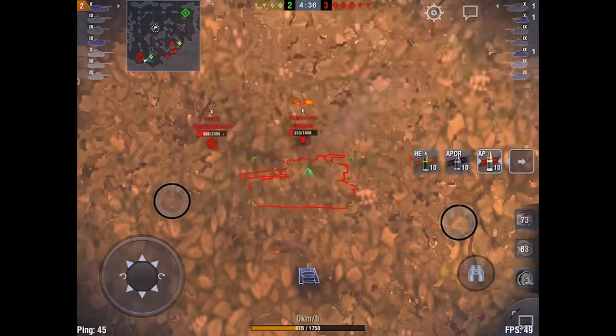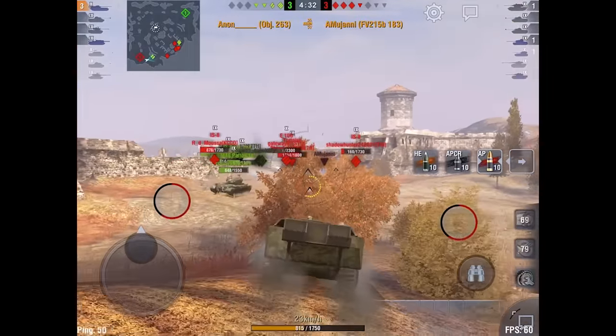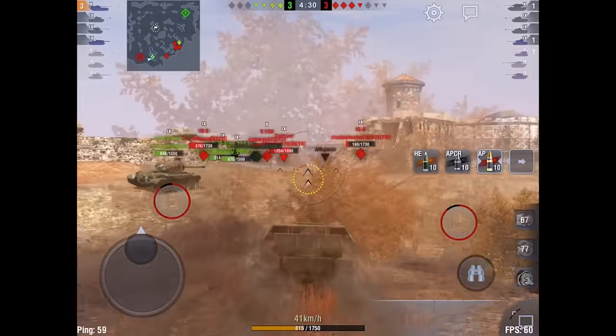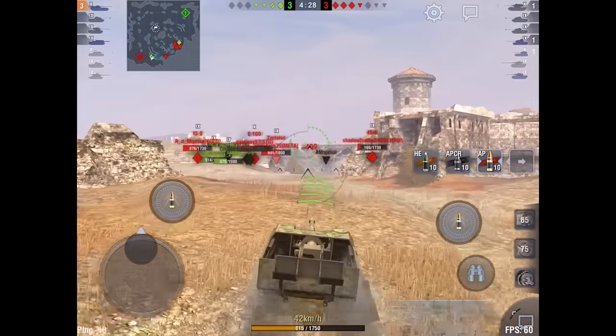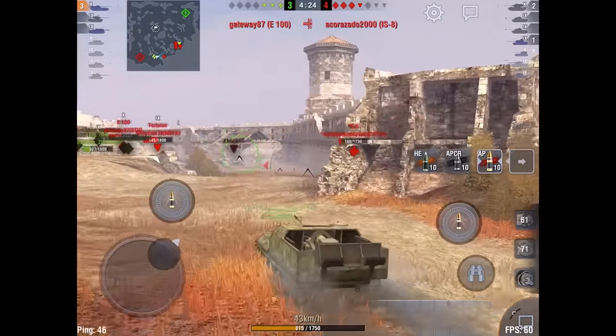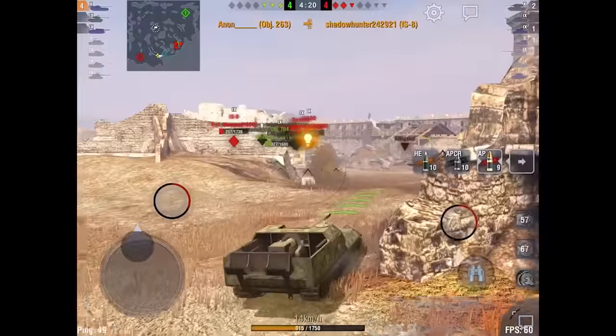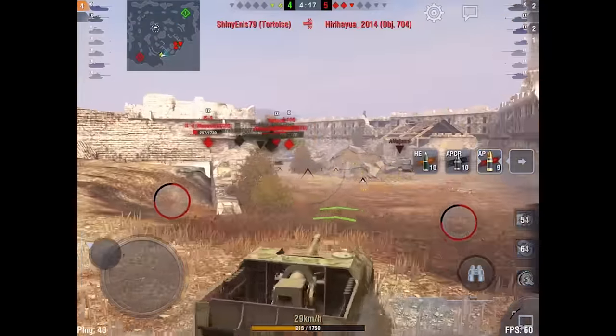With that reload, a lot of tanks — especially heavies and TDs — aren't going to be able to get out of the way of your shells. The quick DPM and reload time makes it really, really versatile. Also, the traverse speed really lets you come around a corner and whip in to get shots before they have time to aim on you. We're down to a three versus three situation.